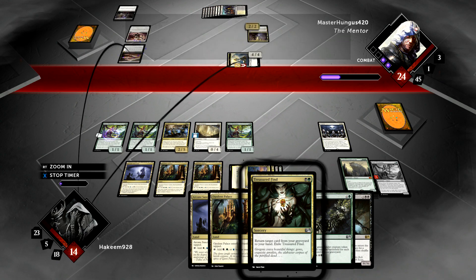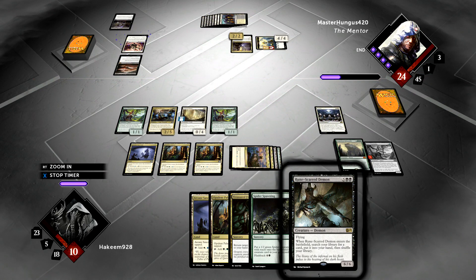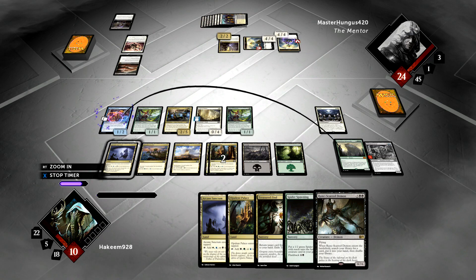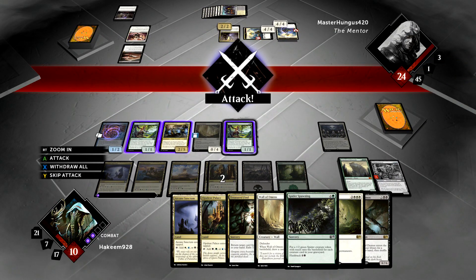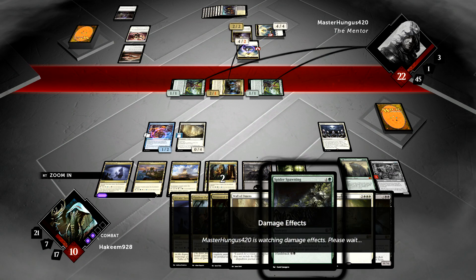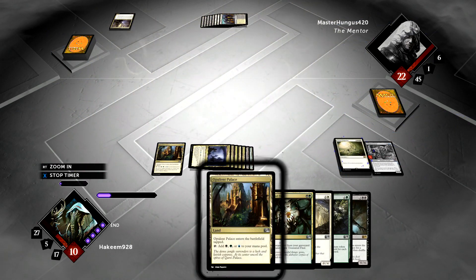He's down to one card in his hand but we're going to go down to 10 life. I don't want to take any chances — he's got one card in his hand and he's tapped out, with his two main enchantments on the board. So I'm going to Seance an Archeomancer and pick up this Planar Cleansing. Let's swing with the team — we'll get at least one point of damage through. It's a shame we're going to blow up that Seance, but we can just go get it back. We'll blow it up and play Arcane Sanctum.